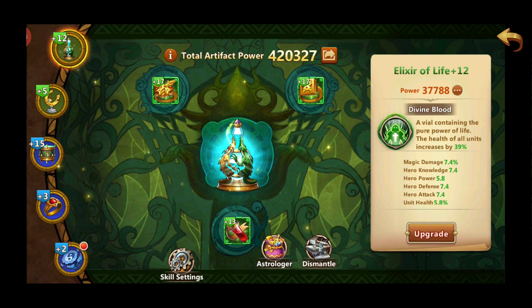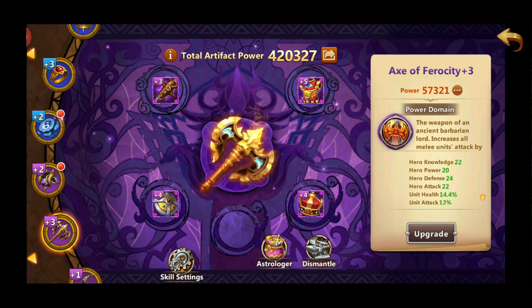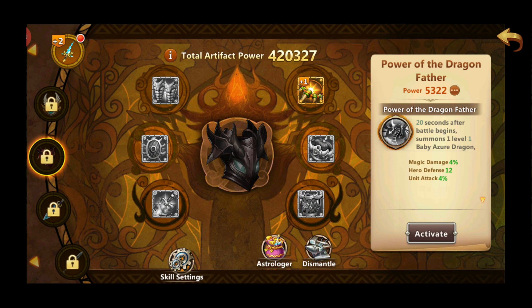The artifacts you should be focusing on are: Elixir of Life, which is quite easily obtainable through Campaign; Wizard Whale, the most important artifact — it boosts all your stats, gives you Mana Regen, and reduces enemy mana; Axe of Ferocity at the highest level possible, which gives you a lot of hero stats as well as unit health and attack; Titan Thunder to level 2, which gives you a 3-damage spell that at level 2 costs 0 mana. And you also want to unlock Dragonfather as quickly as possible — it is one of the strongest artifacts, as it spawns a dragon that will change your game.